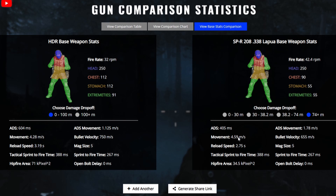From 0 to 30 meters, the Lapua beats the HDR in chest damage. For the stomach, the HDR does a little bit more, but for extremities the SPR does a little bit more as well. So from close range — 0 to 30 meters — the SPR will do a bit more damage overall. From 30 to 38 meters, the SPR still beats the HDR in the chest but starts losing in the stomach and extremities.